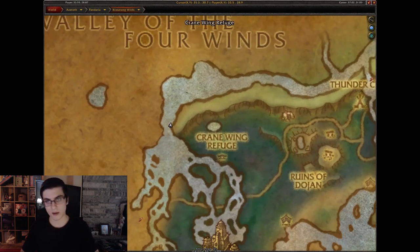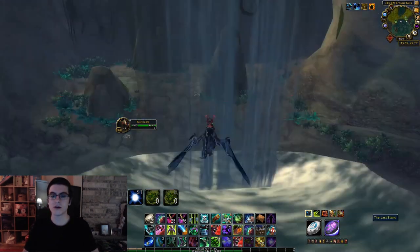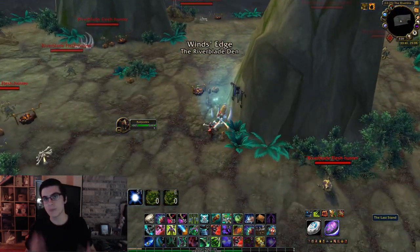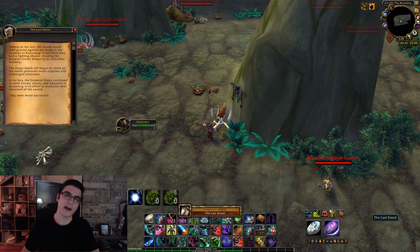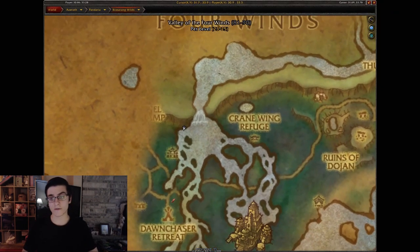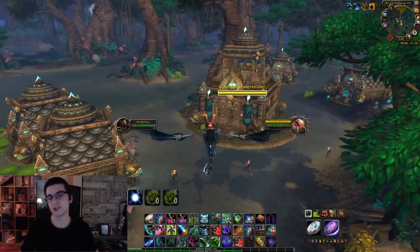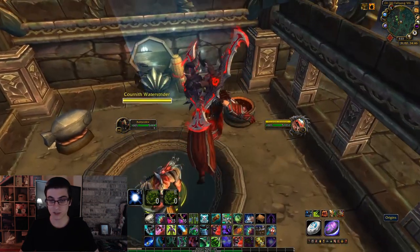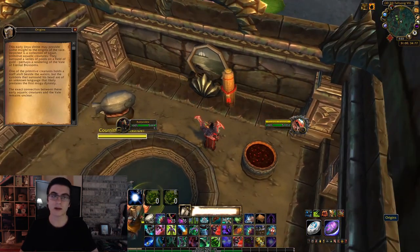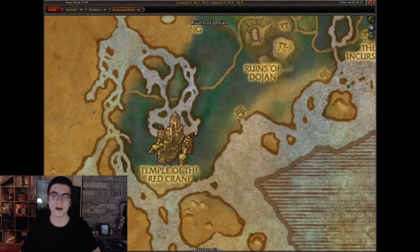Head over to the west of Crane Wing Refuge. There's a giant lake and a waterfall — fly behind the waterfall and inside you'll have the Last Stand scroll. You always hide stuff behind waterfalls! Next one is a little south of that waterfall, in a small Jinyu village. In the center building — where a rare spawn has a chance to spawn — in the back you'll have the Origins lore scroll.